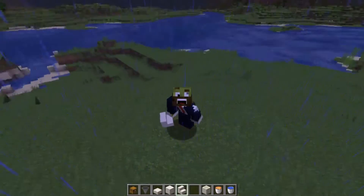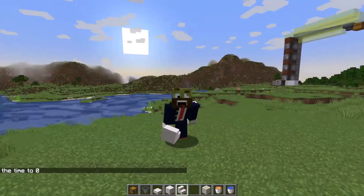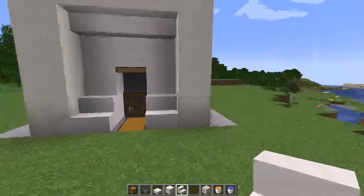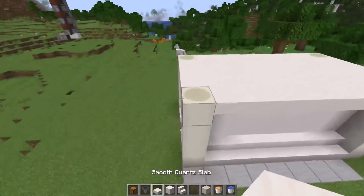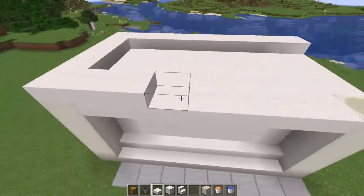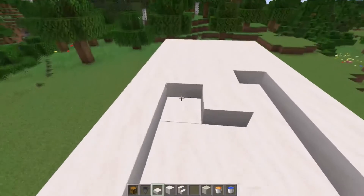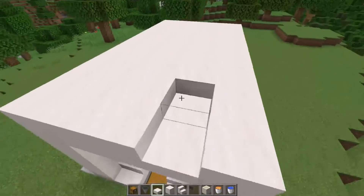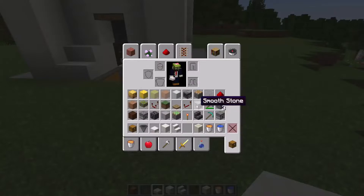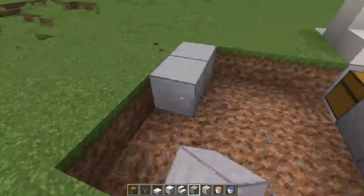It always rains - I don't know what's with 1.18 but it always rains. I went ahead and fixed the weather and the time, so let's continue this tutorial. This is what you should have. I'm going to go ahead and place some slabs on top just so we don't have mobs spawning on top of this thing. I'm using smooth quartz and bone blocks mainly because I think it looks cool.